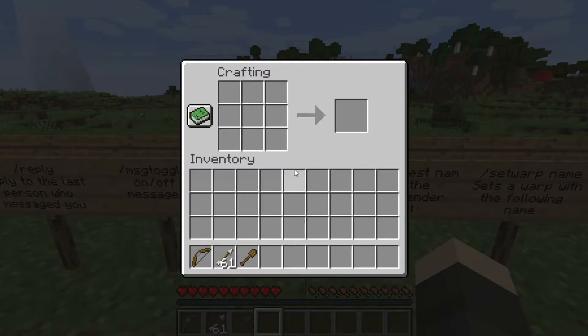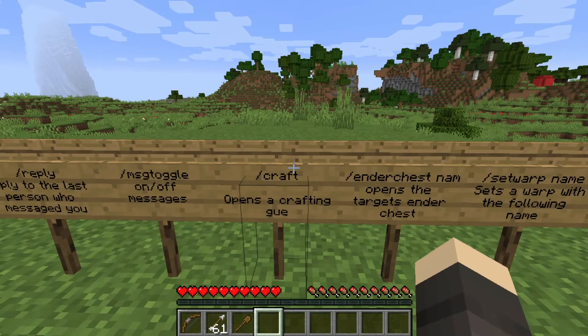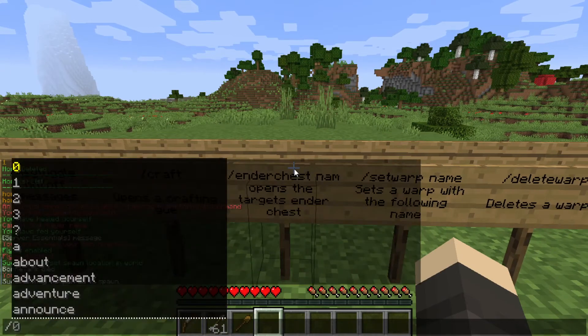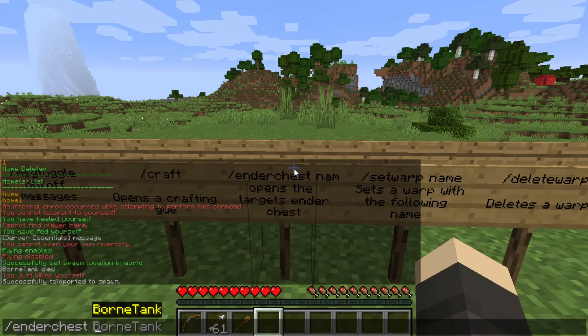If you are missing a crafting table, slash workbench is really useful — it opens a crafting table anywhere. And slash enderchest space name is going to open the target player's ender chest. As you can see, this one shows my own ender chest.